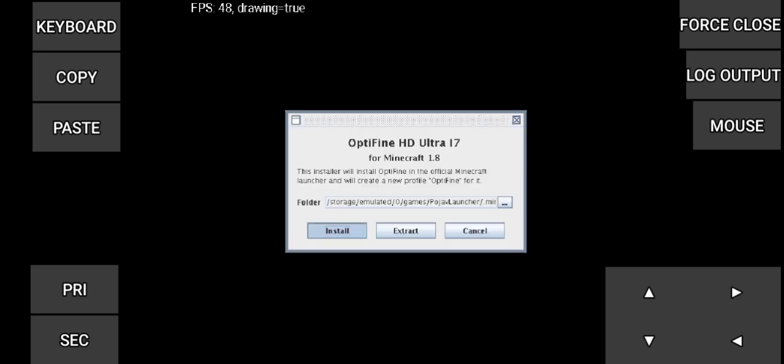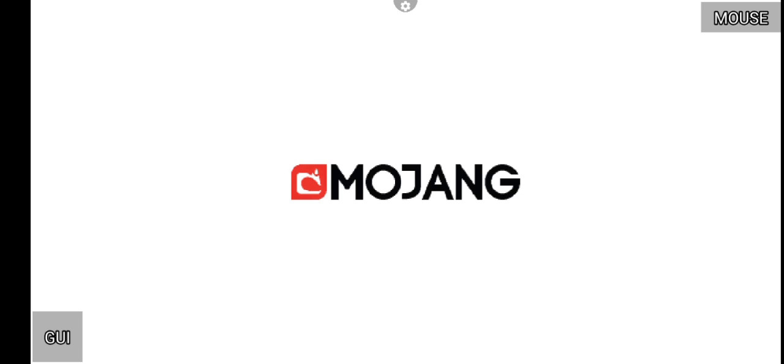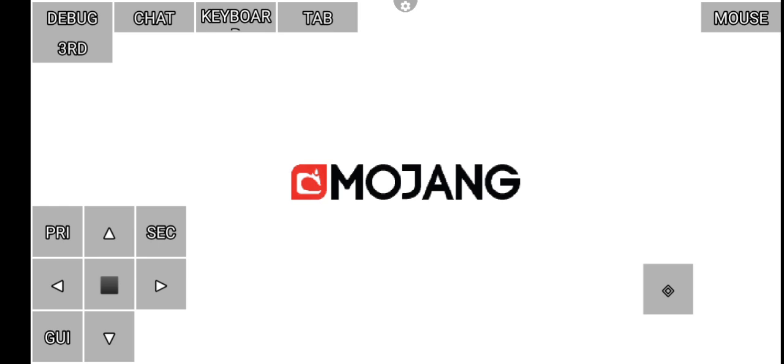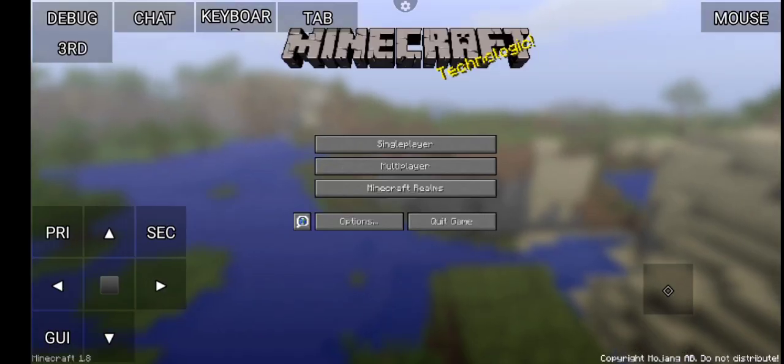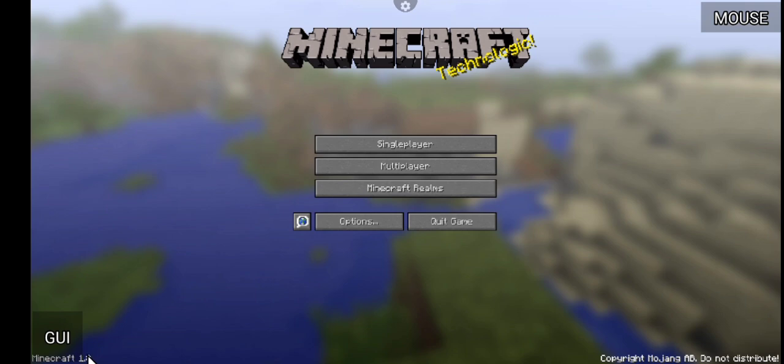Okay, we start playing the game. The FPS is shown here. Let's go, let's wait for the game to start. And yes, this is fully Java Edition on JoiPlay Launcher. You can install 1.20 if you want, but for this video I'm gonna use 1.18.